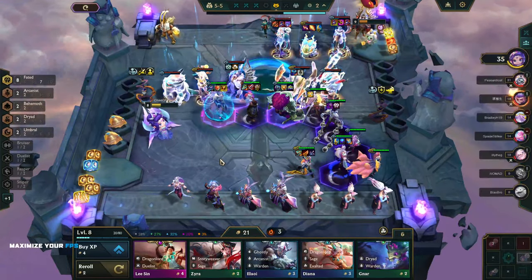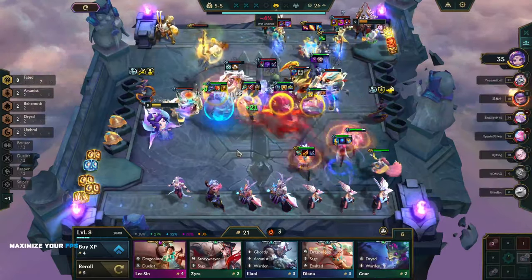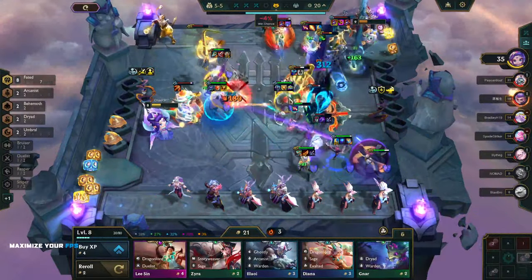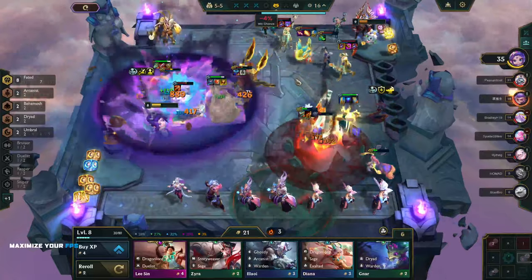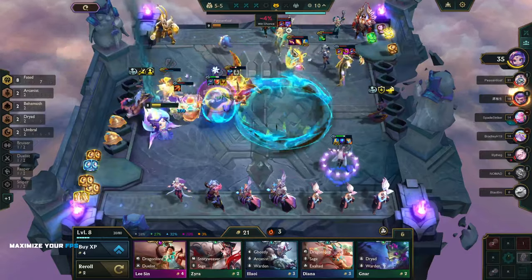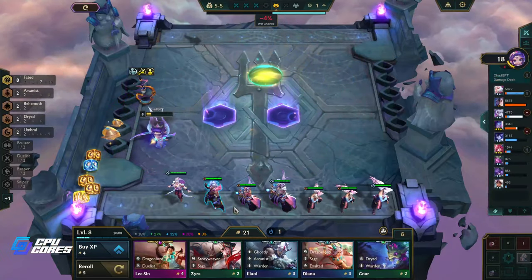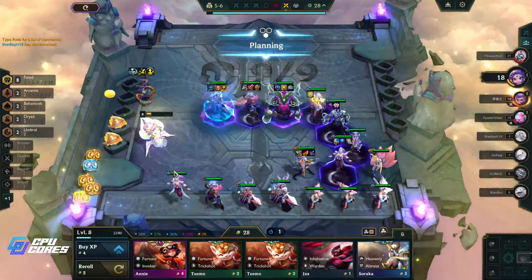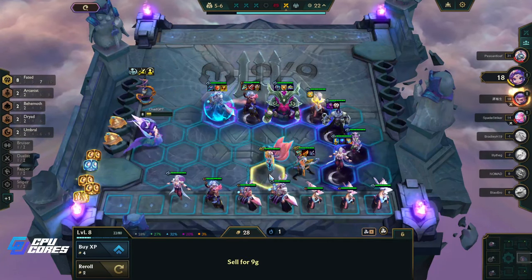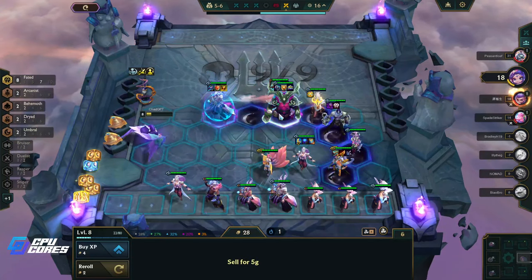Give me a Set, give me one Syndra, one Set, one Thresh, or one Yasuo — that's all we need guys. We'll have three-stars of all these things. This is an amazing Fated comp. I've been playing this since the beta — Fated was my preferred comp, I thought it was awesome because it is. We still have 18 hit points so we're not out yet, but it is getting close.